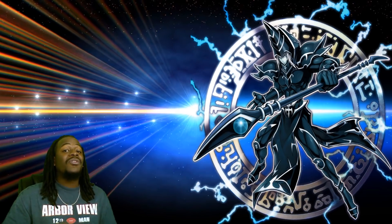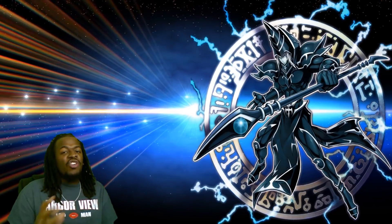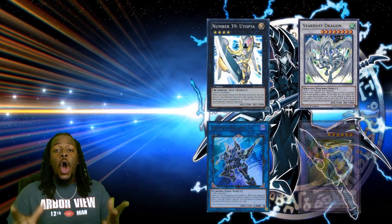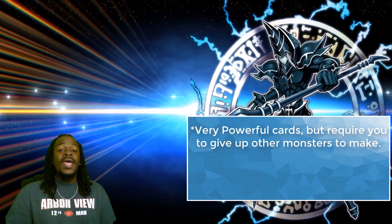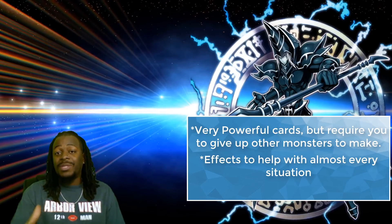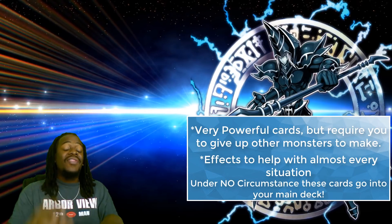Now we can talk about the other two decks. XYZ Monsters, Synchro Monsters, Link Monsters, and Fusion Monsters all go into a special place called your Extra Deck, where you can only have 15 of these cards. These cards are very powerful and typically require you to use monsters previously on your side of the field to summon them, but they have awesome effects to improve your strategy. These monsters are extremely powerful — that's why they are limited to that deck. You keep them alongside your main deck and use them when the time is right.